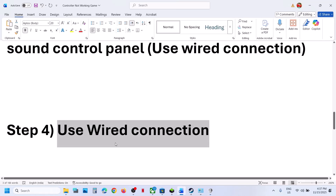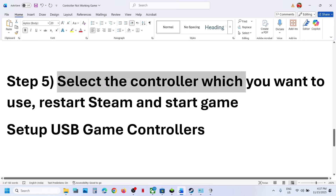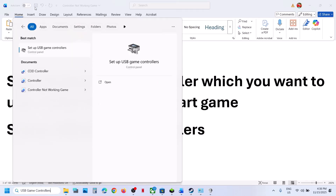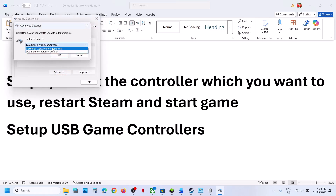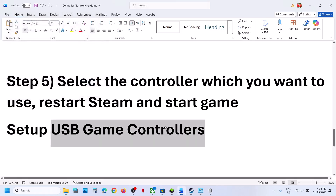Connect your controller using the USB cable to the computer and check. The next step is to select the controller you want to use and restart the game. Type 'USB game controllers' in the Windows search box and click on 'Set up USB game controllers.' Connect your controller via cable, go to Advanced options, and select the controller you want to use — Xbox or DualSense — then relaunch the game and check.